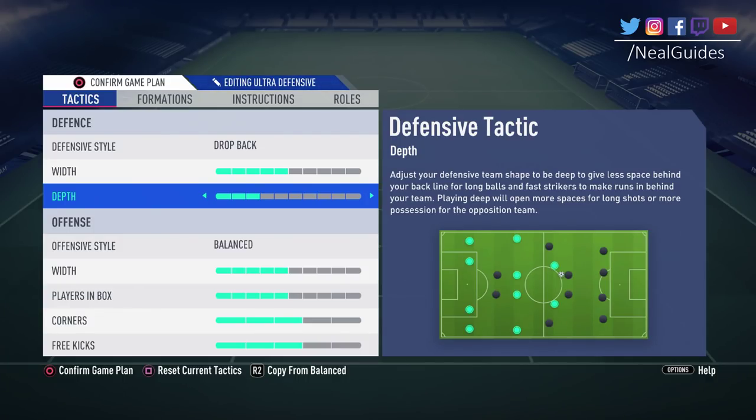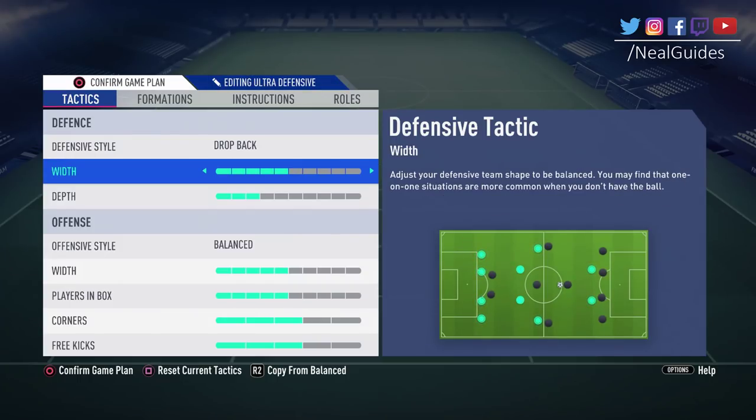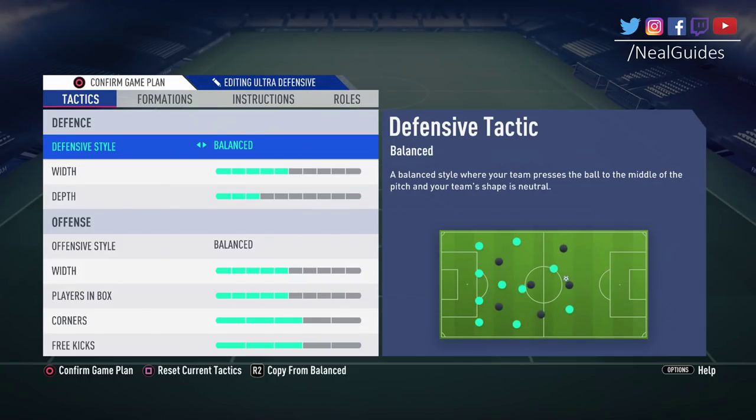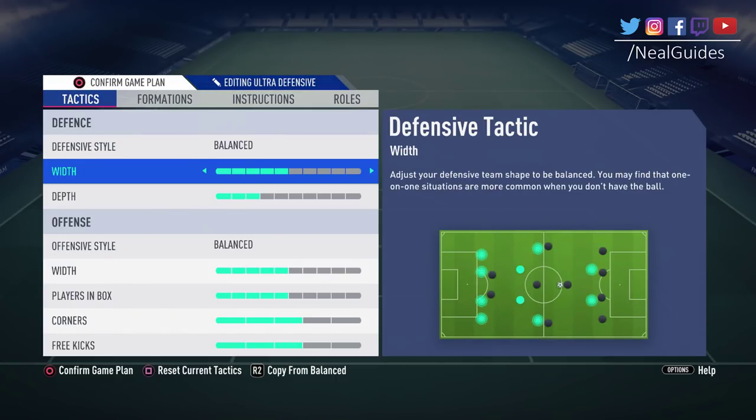When you play the game, use 5 and 5. Play 5 or 6 games with this and see how it is. When you play, adjust certain parameters. Exclude the rest — they're redundant. Constant pressure has no point anymore. You might as well use team press in-game, but if you use that more than 20 minutes, you're going to have no energy. Experiment between drop back and balance, and experiment with the width.